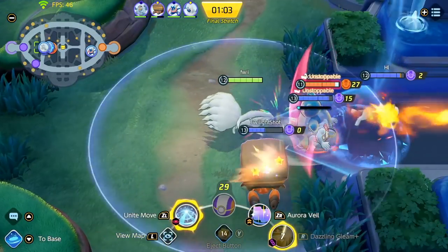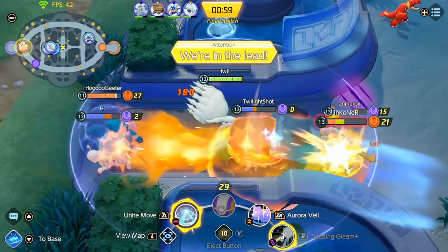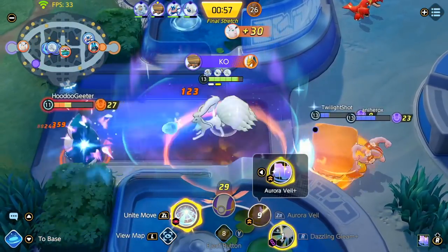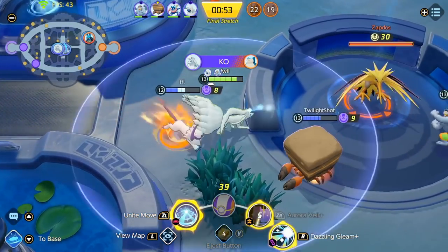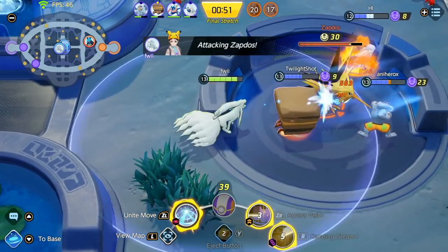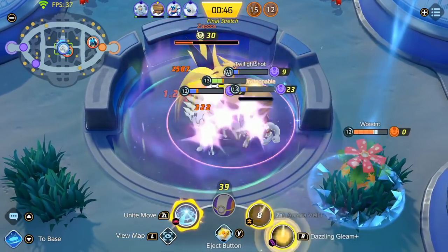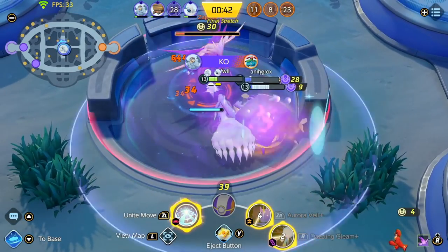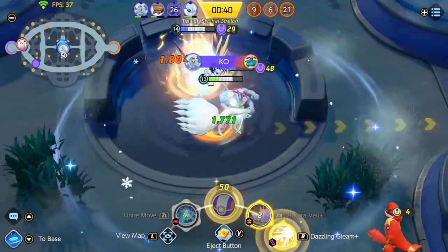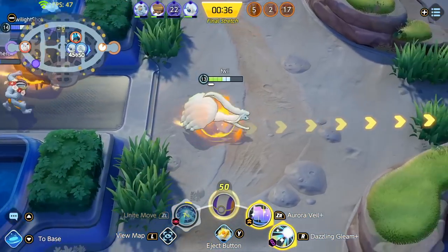Here is a pretty good fight for us — it's 4v2 and we ended up just wiping them. The Snorlax melted in the Absol ulti, and I upgraded my Veil at level 13 so I still have my Unite move ready. A Venusaur came out of nowhere but I got the stun on him, so we got the pick quite easily. I used my Unite move to secure the Zapdos rather than in the fight itself, and that essentially just won us the game.